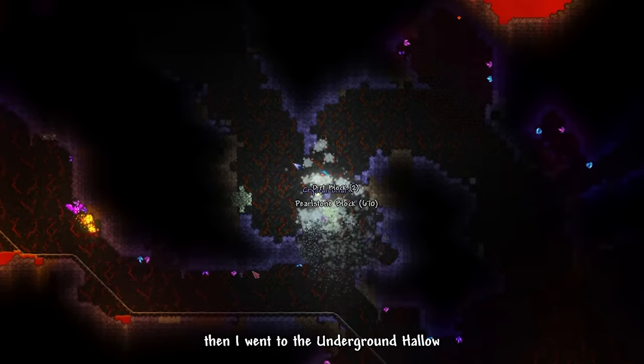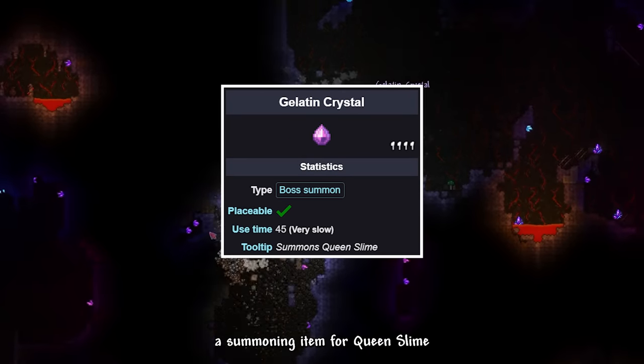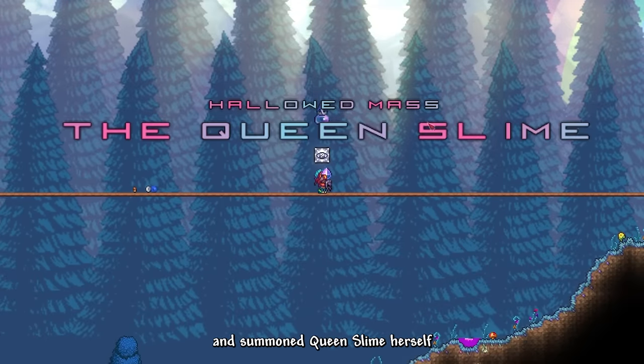Then I went to the Underground Hallow and used Boom Shurikens to mine down some Crystal Shards, and also to obtain a Gelatin Crystal, a summoning item for Queen Slime. After doing all that, I went to the Hallowed Surface and summoned Queen Slime herself.